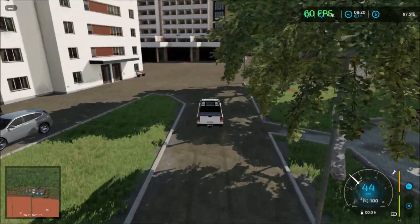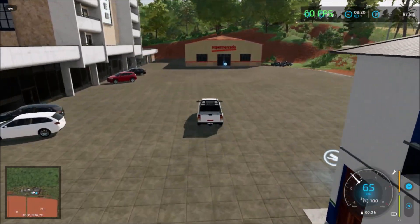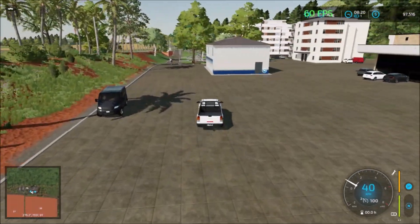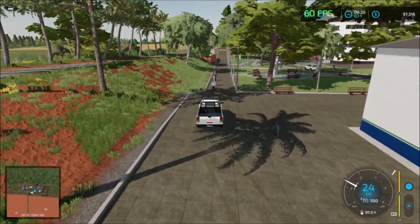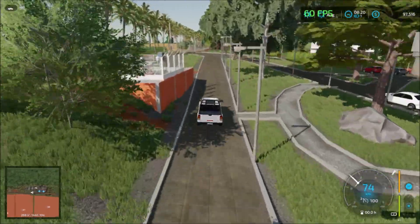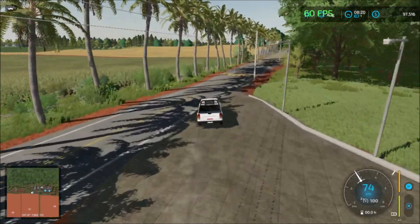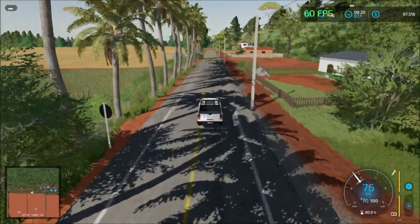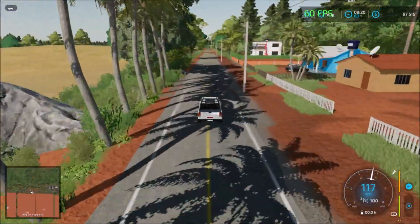Back here we have the bakery and the supermarket — the supermarket there and the bakery at the side. Those are the two sell points there. There's also lots of room to put out placeables if you want additional ones.